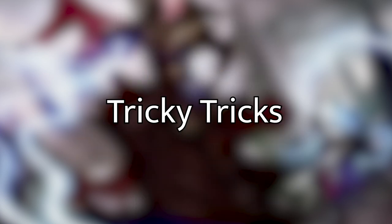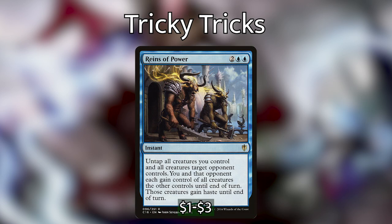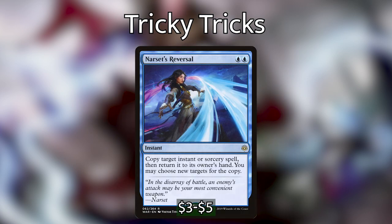The next group of instants I've called Tricky Tricks — they didn't really fit into other categories but are really cool interactive spells. First up, Reigns of Power lets us untap all creatures we control and all creatures target opponent controls. We and that opponent each gain control of all creatures the other controls until end of turn, and those creatures gain haste. Since we're primarily a control deck and won't frequently be adding creatures to our board, we can essentially gain control of an opponent's board for free and maybe even take them out with their own board. Then Narset's Reversal lets us copy any instant or sorcery and return that spell to its owner's hand, letting us choose new targets for the copy.